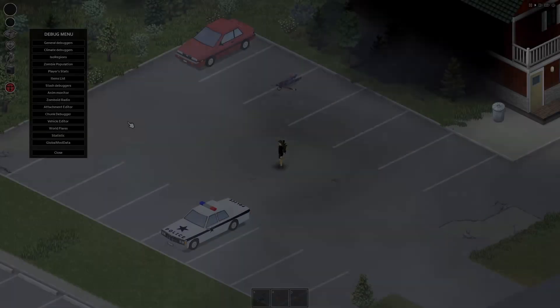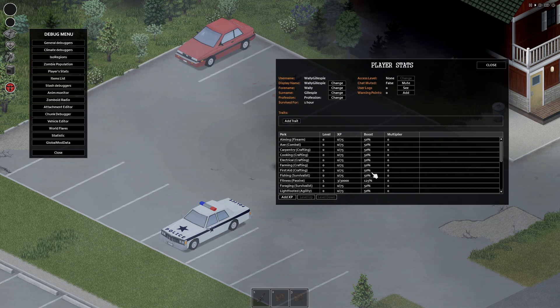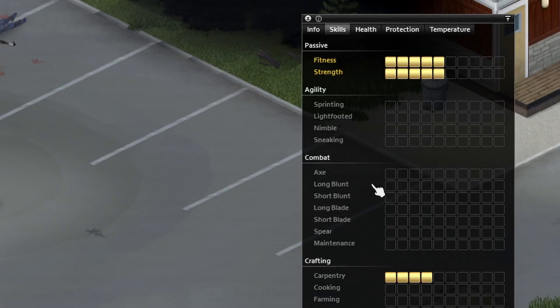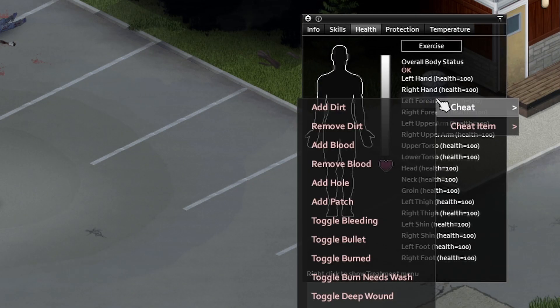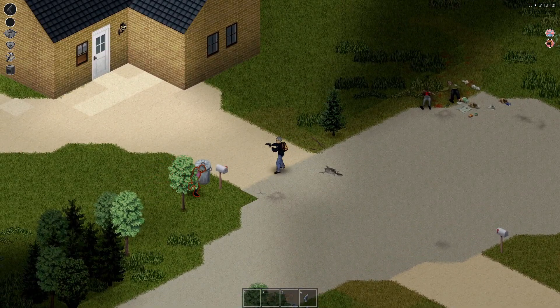Next up is the player stats menu. From the debug menu you can select player stats to open up another menu. This will allow you to add levels in any skill that your character can learn in game — which is especially useful if you want to use carpentry to set up a base in advance of starting your scenario, or train your character in using guns and reloading so that you can do a guns blazing playthrough. Having some skills before you start a scenario playthrough can really help sell the part of your character.